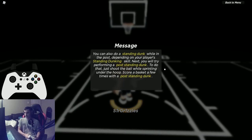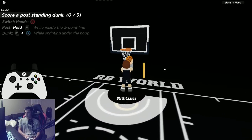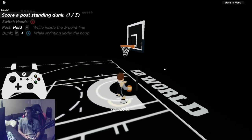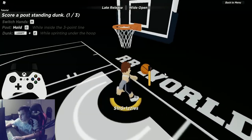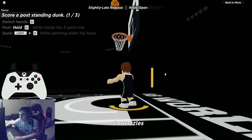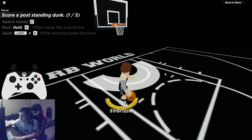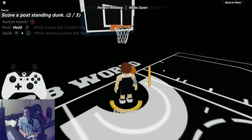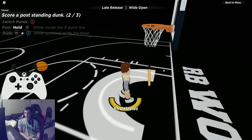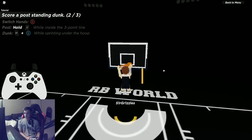Post standing dunk: get under the rim, hold sprint while in post position. On keyboard and mouse it's hold G + Shift, then power your way into the paint. Walk to the paint and execute. Get a small run-up and be close enough to the rim. The more speed you have, the easier it is to dunk.